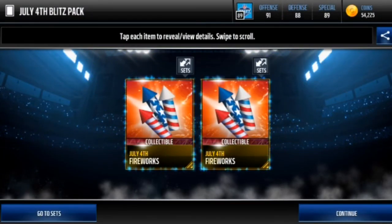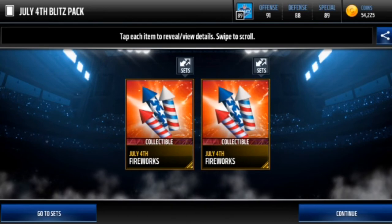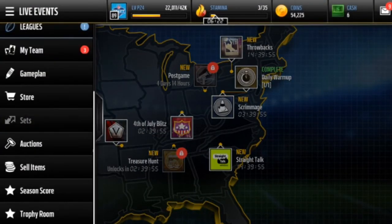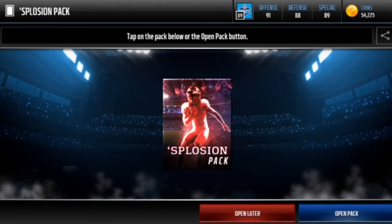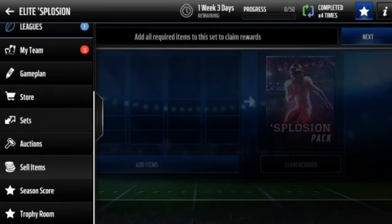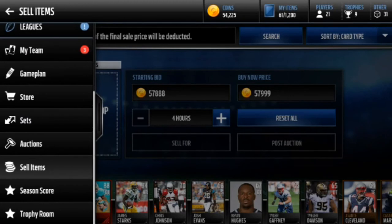I was gonna make a pack opening video but then I realized it was only gonna have like four Splosion packs and maybe two independence packs — it was gonna be kind of boring, so I just decided to open them on my own. Didn't pull anything good anyway, pulled three 88s, so that's always fun. I'm getting really lucky — haven't pulled a pack where it was only one. Let's go fill out a Splosion. Here we go, let's see if we can pull anything. Really just hoping for a 90 plus. If we can get the 92 Greg Zerlin, that's 70k easy money. We pulled an 88 Terron Armstead — that's rough. Still gonna put them up for like 57k. All right, 360k for 10 days is 600k — basic math, am I right?